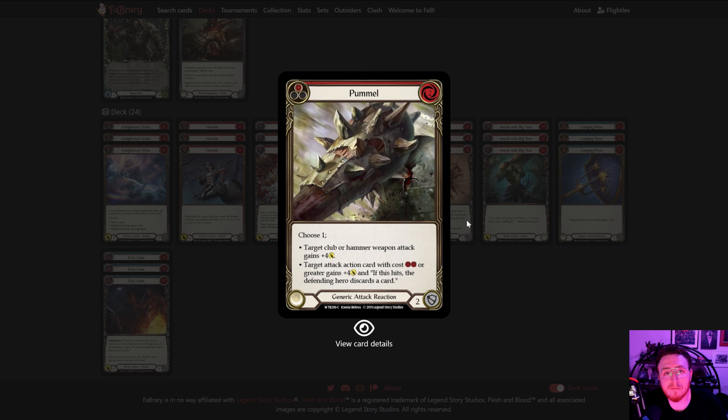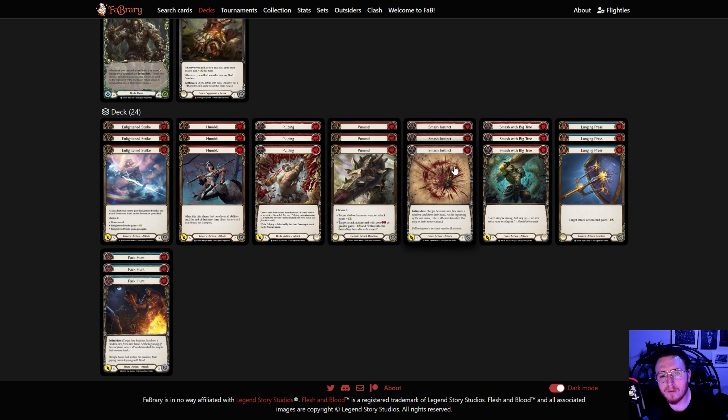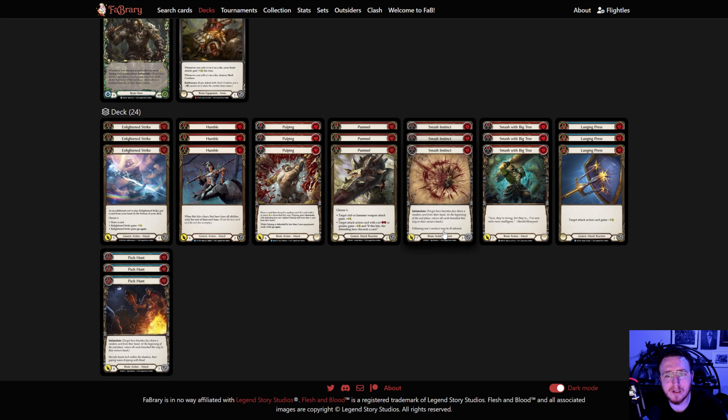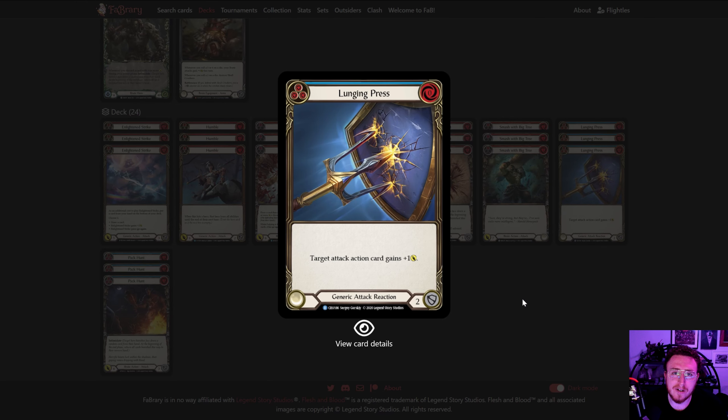Pummel is either the best card or the worst card and I'm still not really sure — I have three days left. Pummel lists are doing well; you saw Leviah run rainbow pummels, throwing Scabskins every turn for maximum value and disruption. It just has to hurt your opponent — otherwise it's two for four. Smash Instinct and Smash with Big Tree are both two-for-sevens. The only difference is Smash Instinct blocks but costs three, which is bad for Blood Rush math; Big Tree costs two but doesn't block, which is good for Blood Rush math.